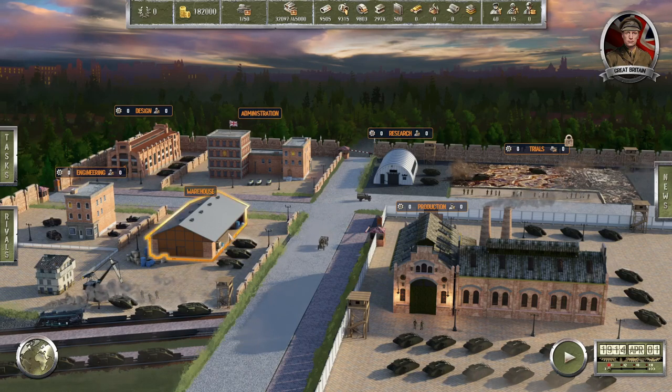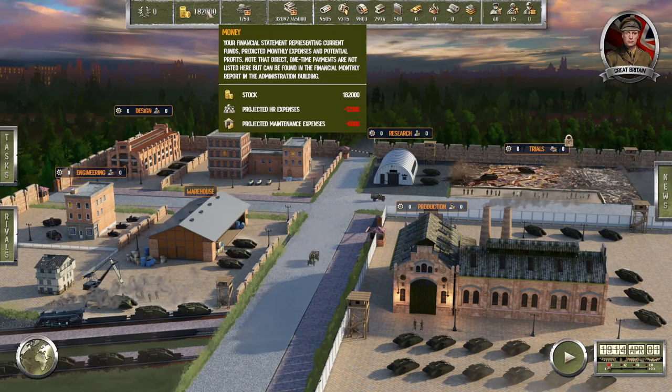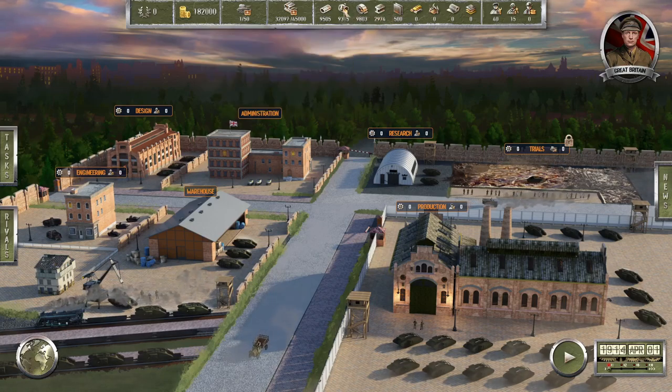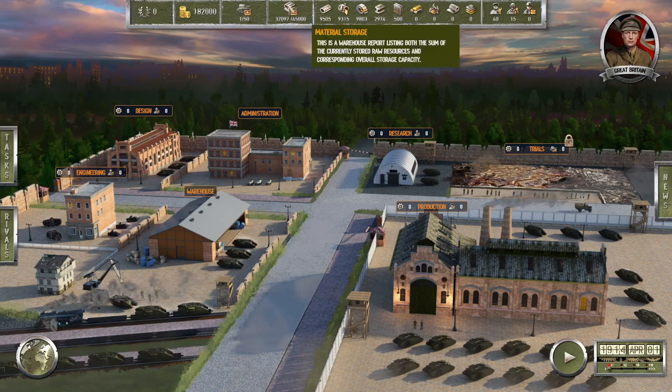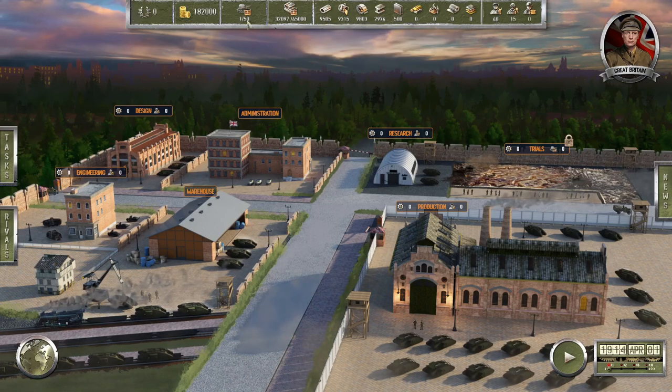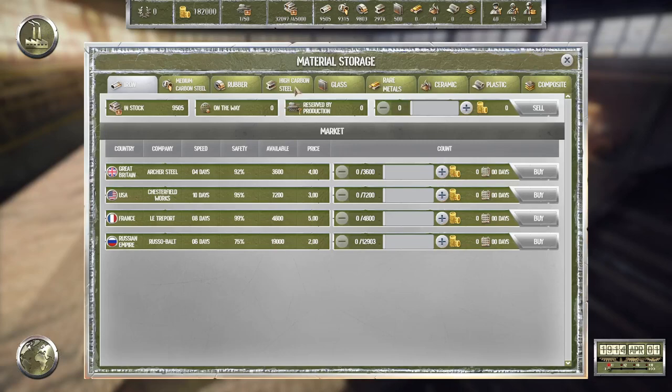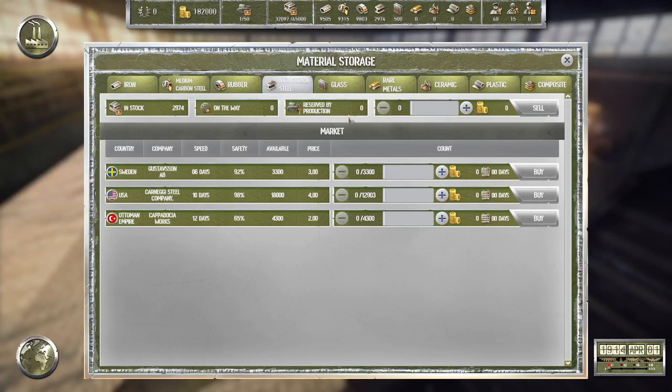There are a few things we need to do. We've already spent about 18,000. Looking at our warehouse material storage: high carbon steel, rubber, medium iron, and glass — and we have a tank in storage as well. First things first: let's go to the warehouse and order some more materials. We're pretty low on high carbon steel — 65 percent chance for two dollars.